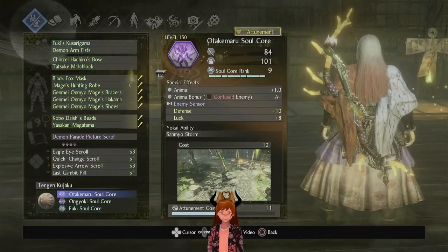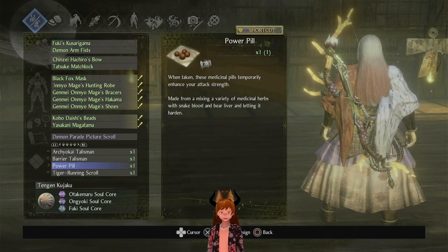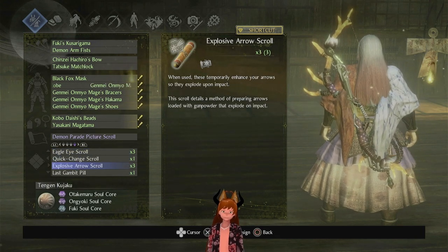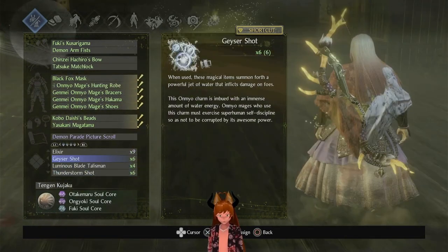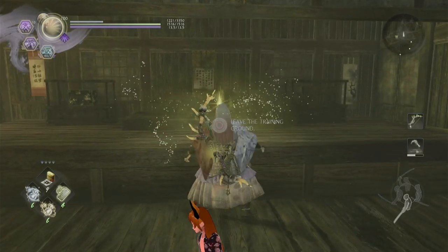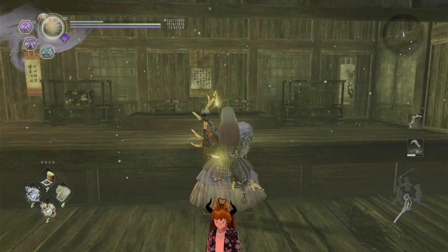That's pretty much my skill tree guide as far as my preferred skill tree goes. I use only a few ninjutsu: Power Pills, Tiger Run, Eagle Eye, Quick Change, and Explosive Arrows with Last Gambit. Those are the only ones I use — everything else is Omyo Magic. Omyo Magic is better for direct combat.